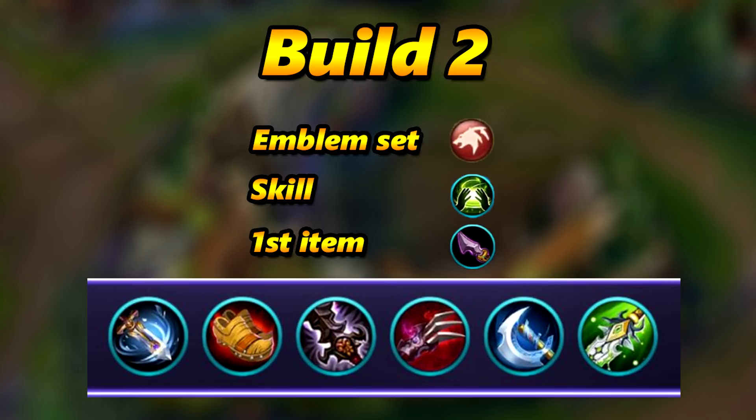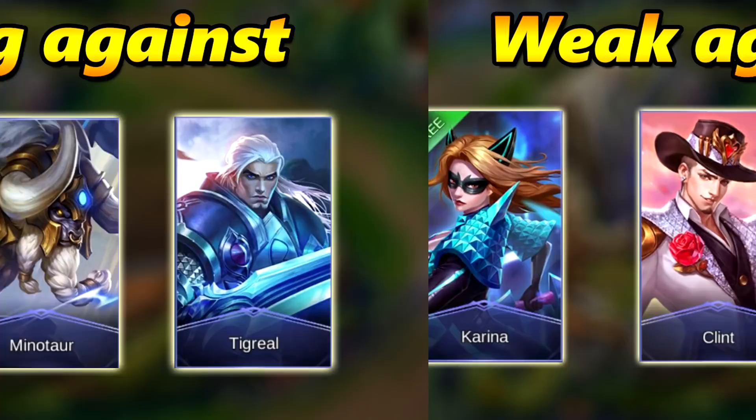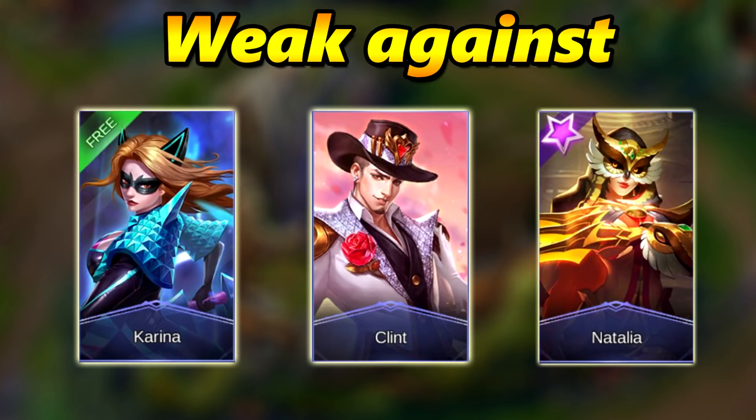Let's take a look at what heroes Gairy is strong against. Gairy is strong against pretty much every tank, especially these heroes shown here — they have no real mobility and are easily killed by Gairy. Gairy is weak against Karina, an assassin who can burst down this marksman really fast and whose first ability blocks all outer attacks. She's also weak against Clint, whose range is bigger, and his smoke ability makes Gairy miss 30% of her basic attacks. Natalia can counter Gairy really hard because she can silence Gairy and apply a cloud that makes all basic attacks useless.